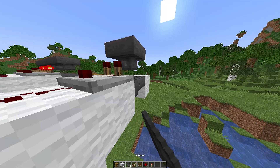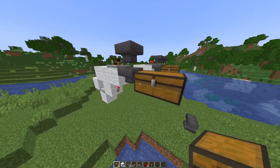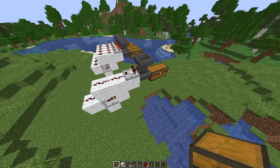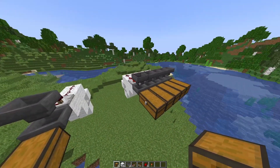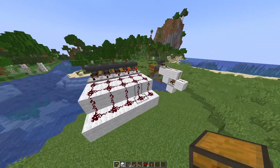Then you want to place another hopper pointing the other way, because that is going to point into the chest. And that is it — that is all you're going to do. Obviously, I can link this up and make it as it is right here, so I can have as many of these as I want.